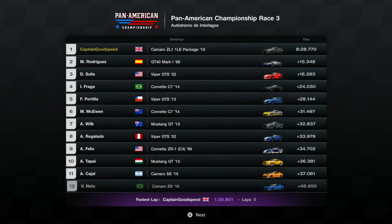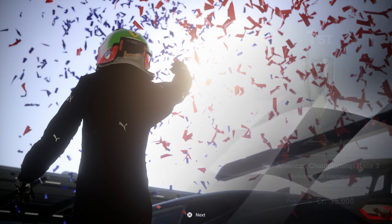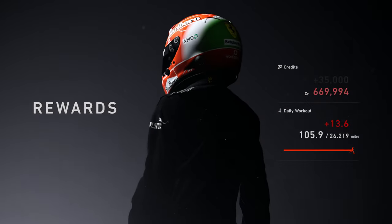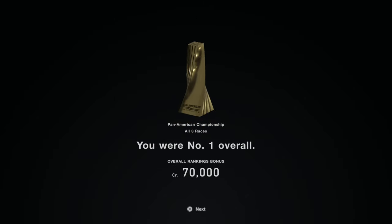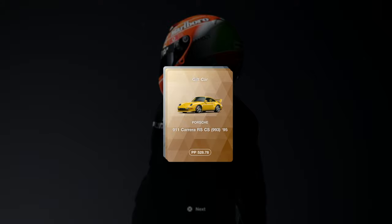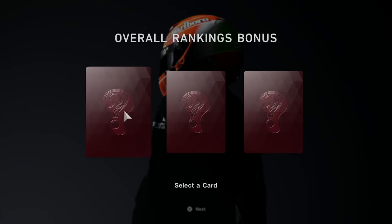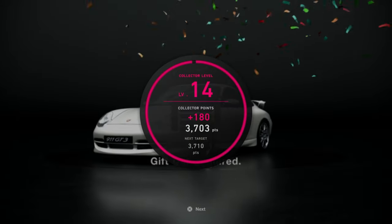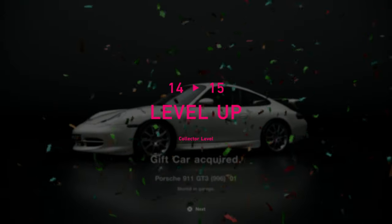Is it going to be in the 1:39s? Yes it is — a 1:39.8 to finish it, very very nice in that car. Absolutely smashing it — we dominated that race. 35,000 in the kitty. I have no idea how much we're going to win for getting the championship in general — 70,000! Wow, there you go. We are massively heading up in the world. And there are some Porsches heading our way — it's a Porsche 911 GT3 996, 2001 model. So it looks like we are going to get some Porsches in the next episode. Level 15 collector level.